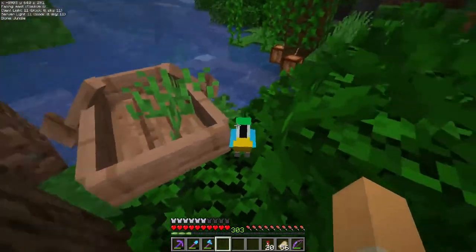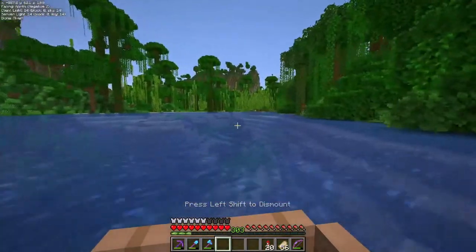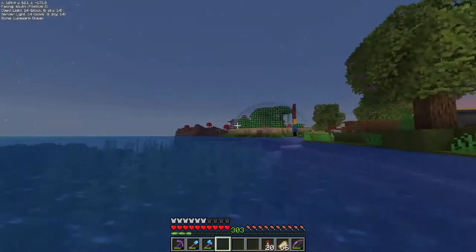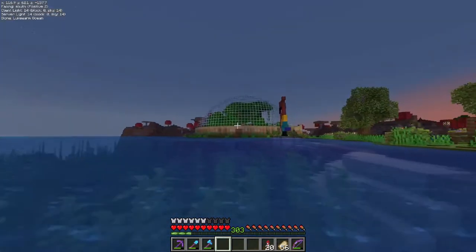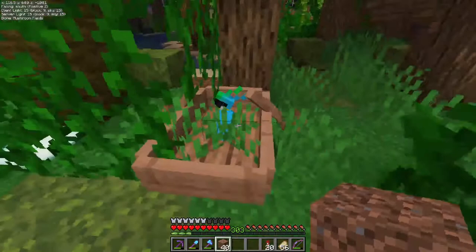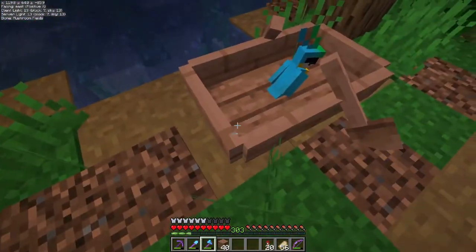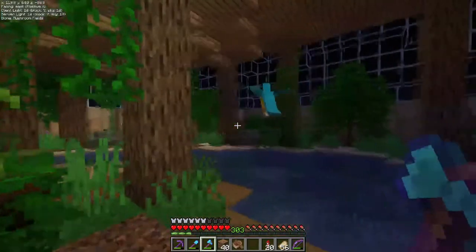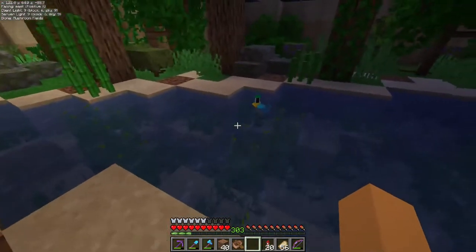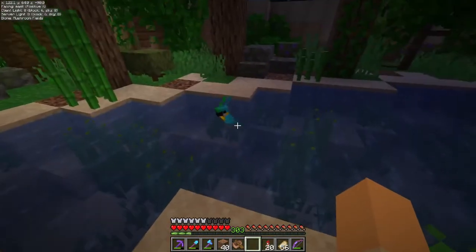Oh! This is the one I'm after. Hello, mate. A nice wild untamed one — you're coming back with me. Jump in the boat, dude. Come on. You can be free in a cage. I do love how this looks at night, guys. Very, very fancy. And you're home, buddy. The question is, where am I going to put you? There you go. Enjoy. You're welcome. You're having a little bird bath.